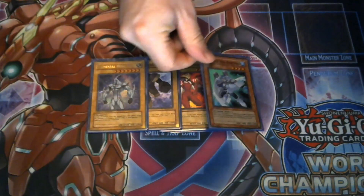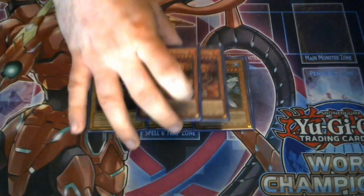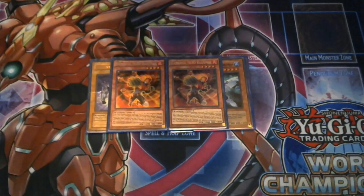I'm playing one Bubbleman — it's not a Bubble Beatdown deck so I only need one copy, and it's here mostly for the name and the attribute. Two copies of Blazeman, which helps you get Polymerization to hand and also dumps the Heroes you need in the graveyard, especially when going for the Shining Flare play, since you want more names in the graveyard to boost Shining Flare's attack.